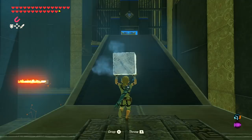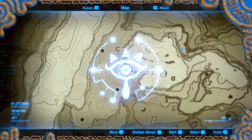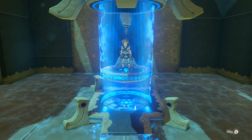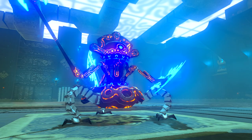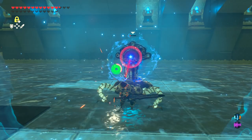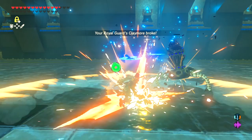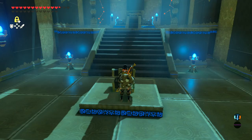For your next shrine, make your way pretty far through the snow fields to the Kema Kosasa Shrine. This one is found right out in the open and shouldn't be too hard to get to. Inside, you'll have a major test of strength — you're going up against a guardian version four. These guys have a lot of health and there's nothing to protect you from them. After defeating the ancient guardian, it opens up your doorway, and inside the chest you'll get yourself a Silver Ruby.